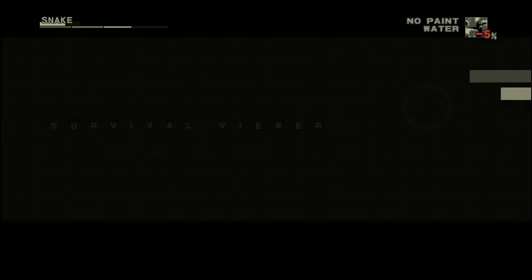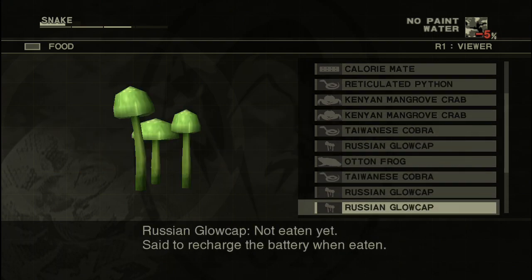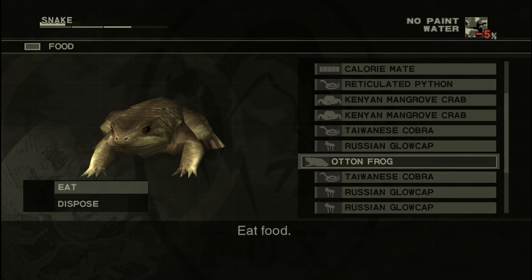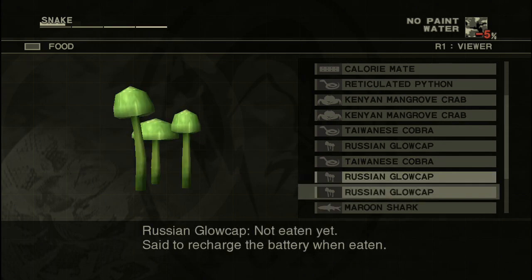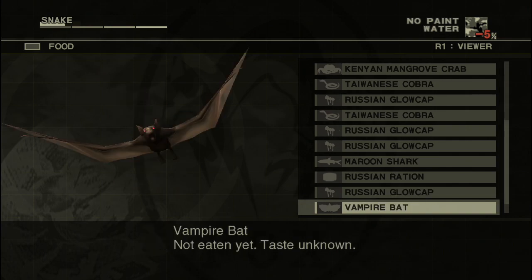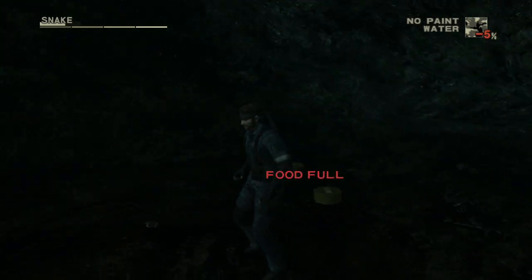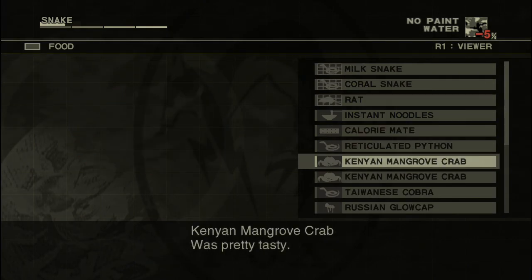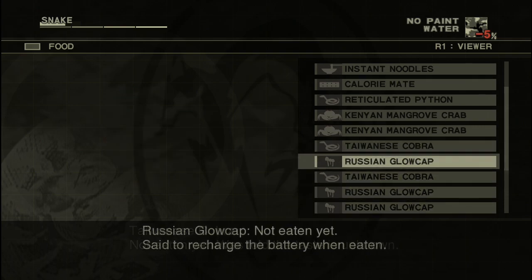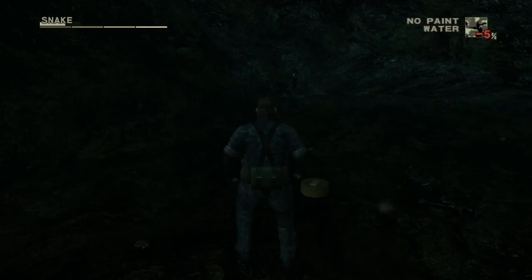Alright, we have to do some food management. I thought it would all be spoiled already. It's not, so that's good. Let's eat some stuff. Now my health is down because of those annoying buggers. Let's drop one of these glow caps — we won't use them that often. Let's switch it out for the snake.